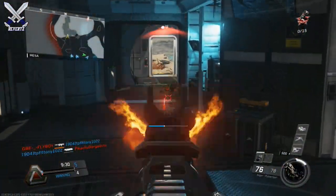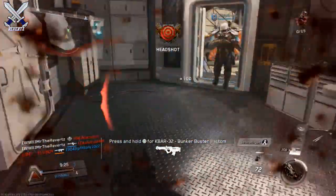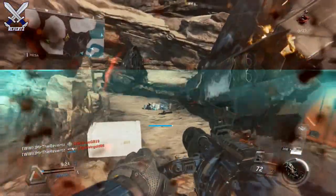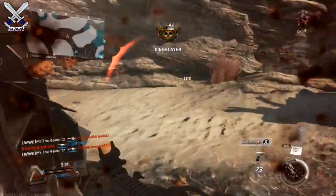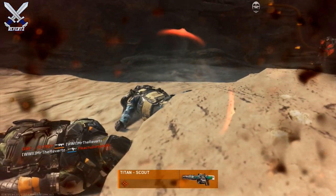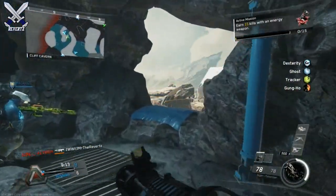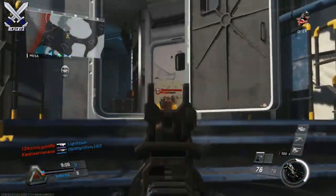Hey, what's going on guys? Mr. The Reverts here and today we have two new free weapons for Call of Duty Infinite Warfare. The two weapons are really cool and they're kind of a throwback — they're not really futuristic and don't have that futuristic aesthetic. The first one we're gonna look at is called the Augur. It's an LMG and it is really nice — it has low recoil and a lot of ammo. Overall this is a really good gun.